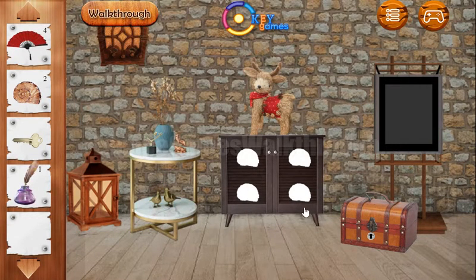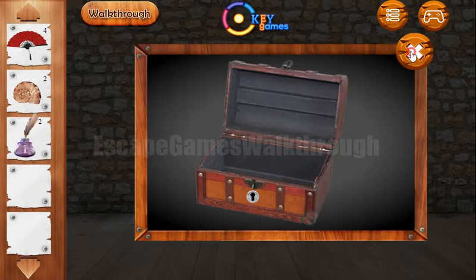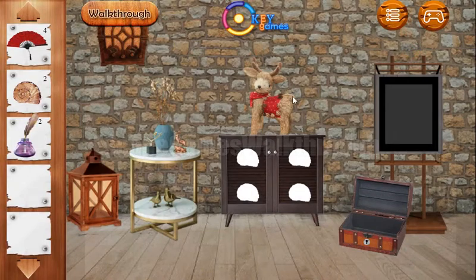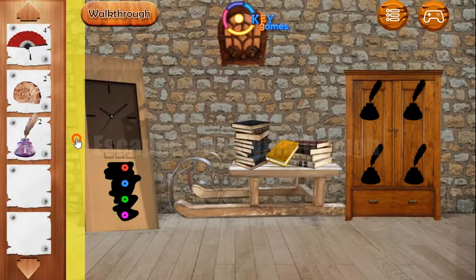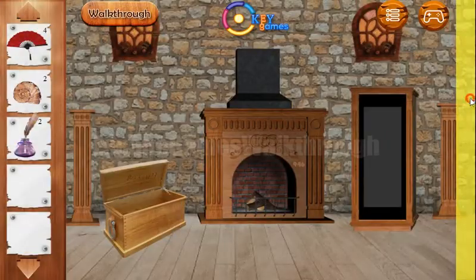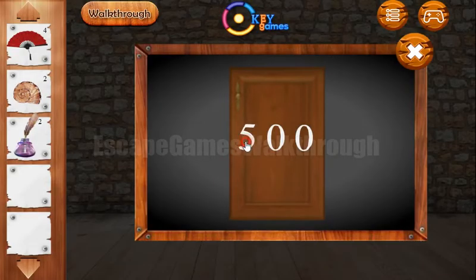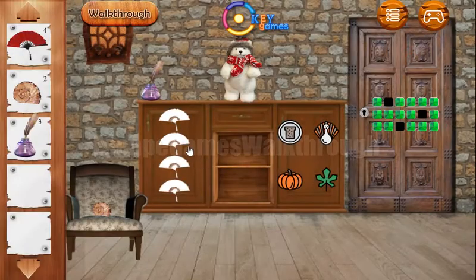Now let's open this case to get one more set, and let's go back again to get more hints. One more hint we can get here: it's 946, and we enter it here. We've got the fourth fan, paint with the feeder.